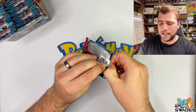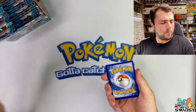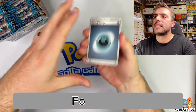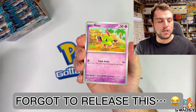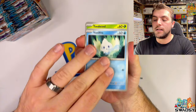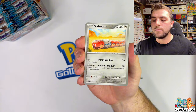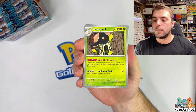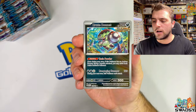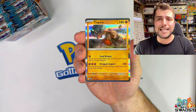Let's see if we can get some first pack magic out of Paradox Rift. Have you got this at home at all? Let me know, because I haven't opened much at all - it is release day here. Let's go darkness energy. Natu, Joltix, Vanillite, Toadscrew, Orthworm. Oh, Brute Bonnet - that's nice for a reverse holo. A Crustle reverse holo, and the Tinglu holo rare.